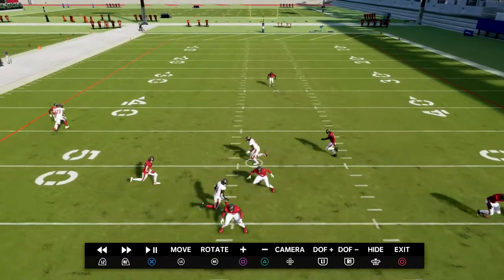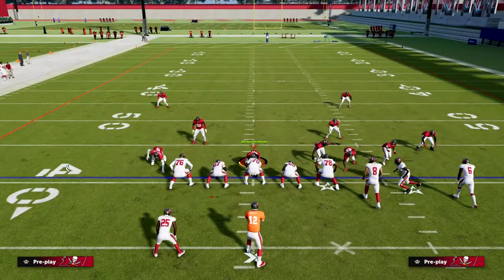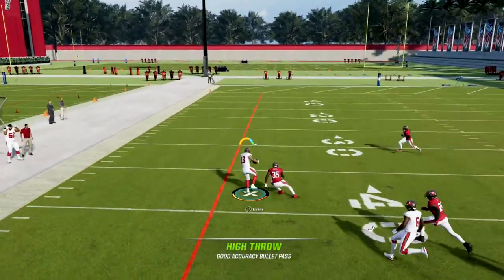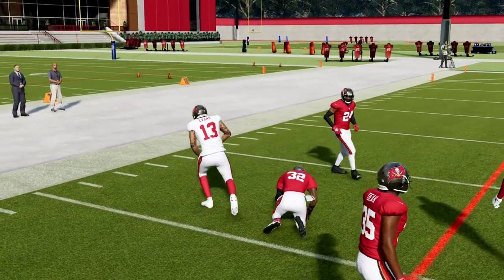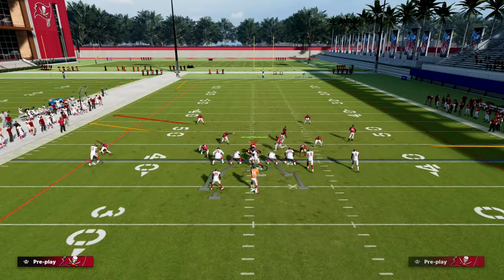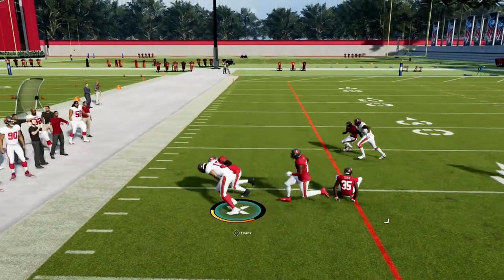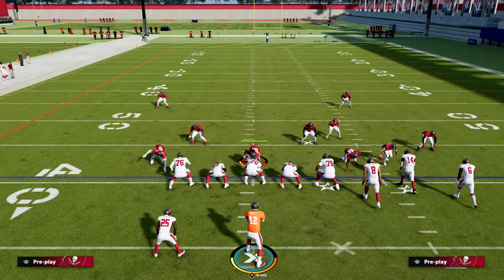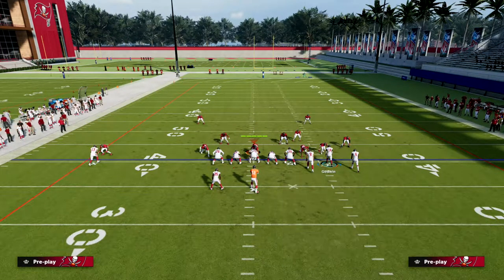Watch the guy guarding Julio — you'll see how he takes that little false step, which happens pretty consistently on this play. The fade on the left side is really good too. All you're doing to user catch is just highball it — I like to pass lead it to the outside. If it's single one-on-one coverage, those user catches are super effective, especially if you have a big body receiver.